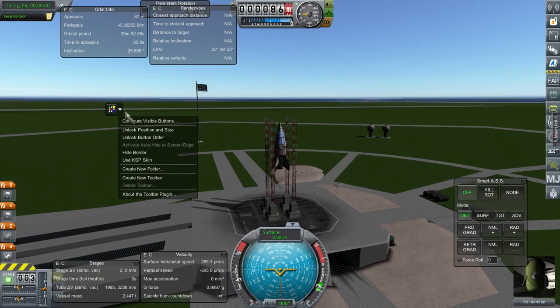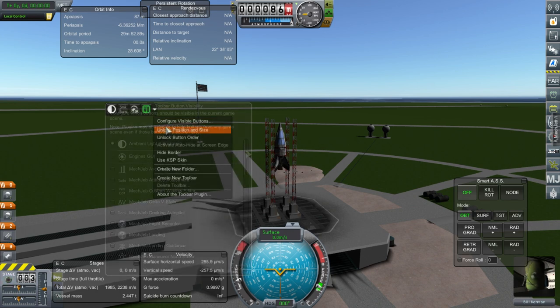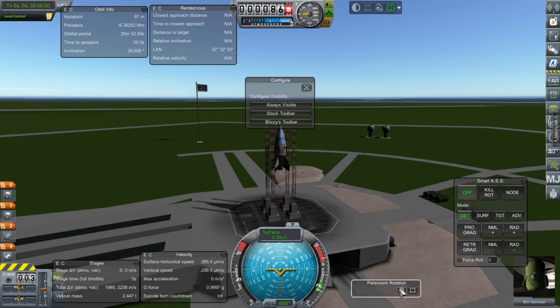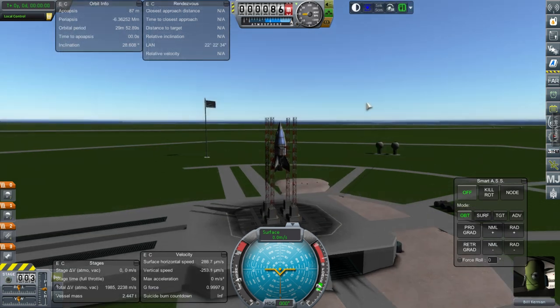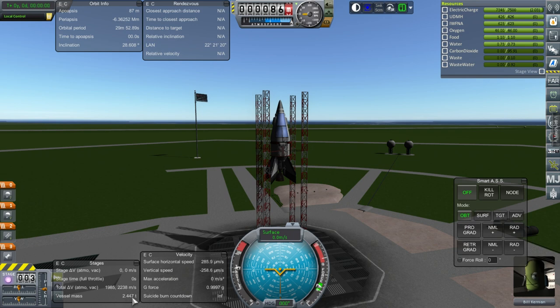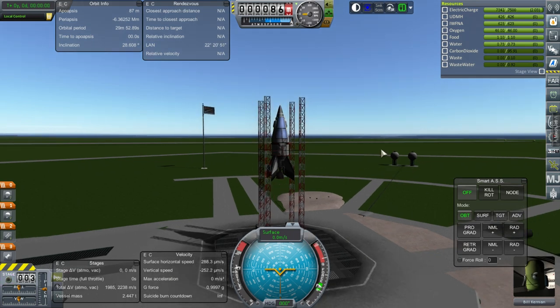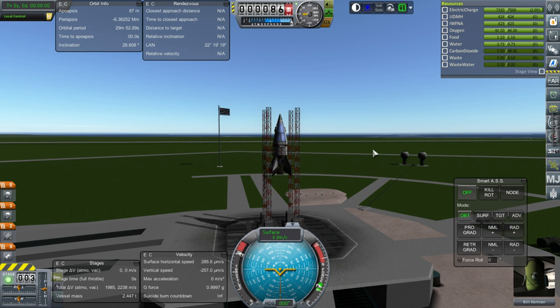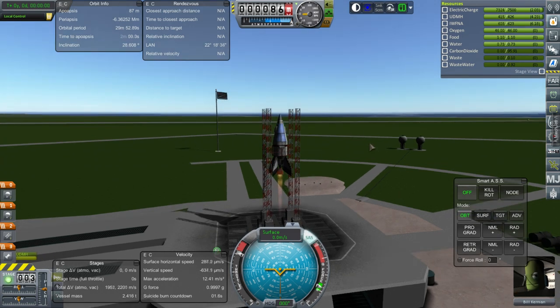I really need to configure this toolbar right now — got to put it in my usual place. I've got persistent rotation, and I'd like persistent rotation to be in Blizzy's toolbar. Here's Bill Kerman. The craft is at 2.447 tons and holding. The electric charge is diminishing, so let's get going. Ignition. SAS is a thing. Looks good — launch.